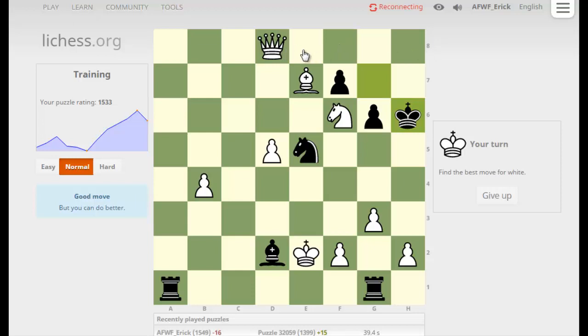What if I just play queen h8? Same thing, right? That's the difference — I've got to bring my queen down. Good move, but I can do better. Apparently I can do better. At least I know the internet's not really messing with the puzzles. Queen h4 — that's awesome.